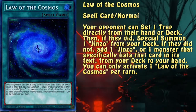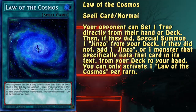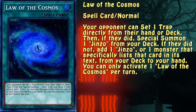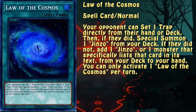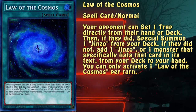This spell — Law of the Cosmos — is part of the new engine and allows the opponent the option of setting a trap directly from the deck. If they take that offer, a Jinzu is then summoned from the owner's deck; otherwise it's a glorified Reinforcement of the Army. The thing about this engine is that it mostly runs on the psychological aspect of the game, instead of a technical play or game mechanic.